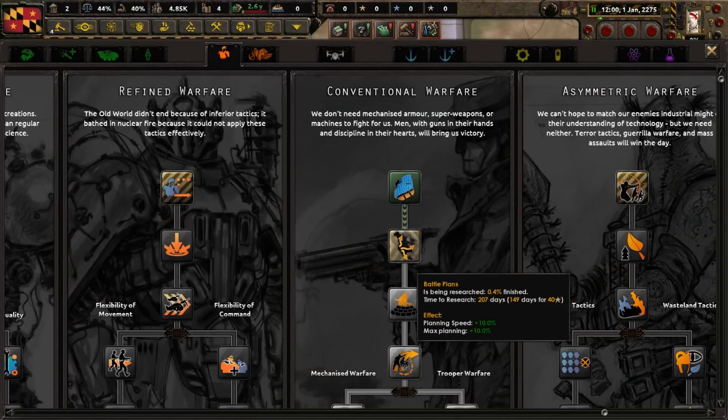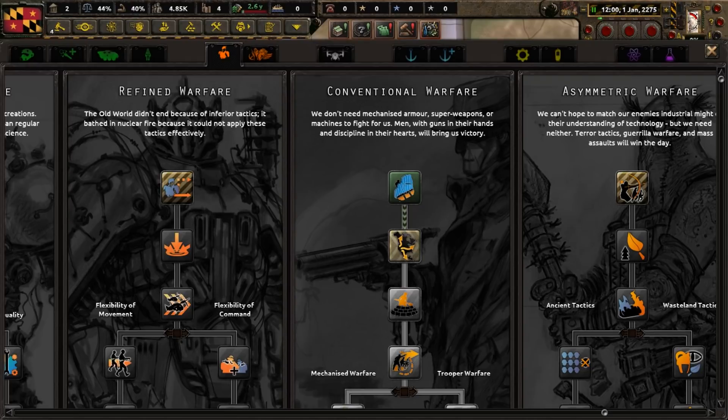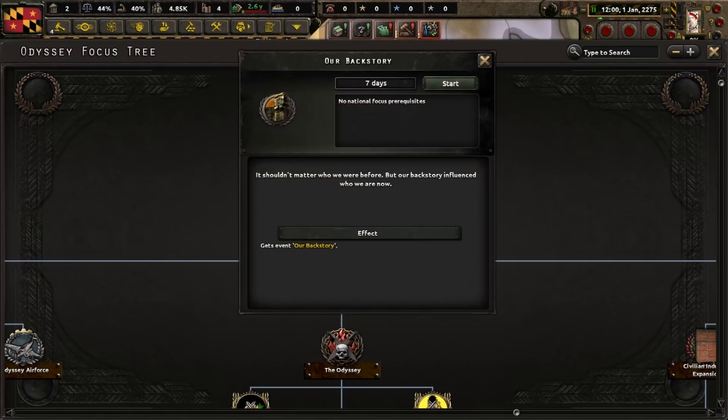Checking out our military doctrines, it appears that we've already researched something in the conventional warfare section, so we might as well stick to that. Let's get going into the focus tree by completing the three introduction focuses, as is the norm in Old World Blues. These focuses are named Our Backstory, Our Unification, and Our Goal.